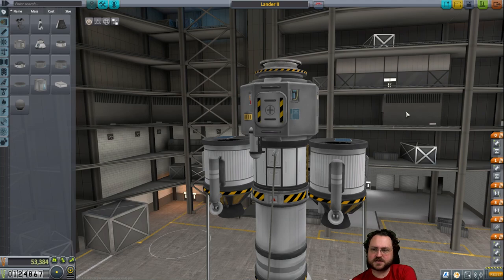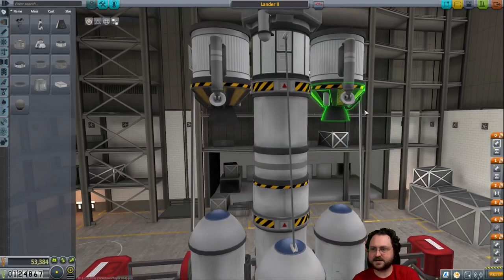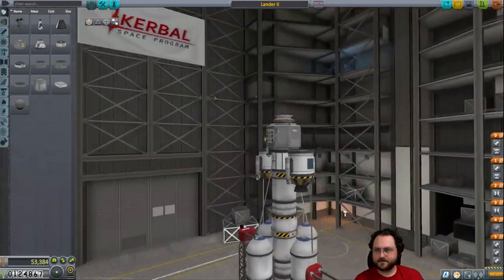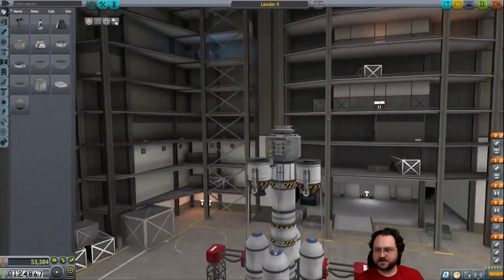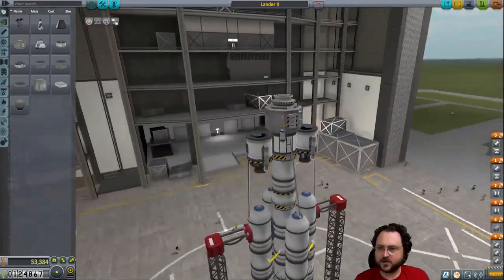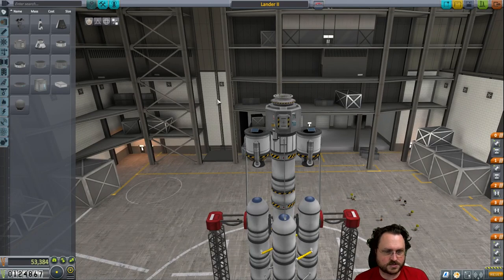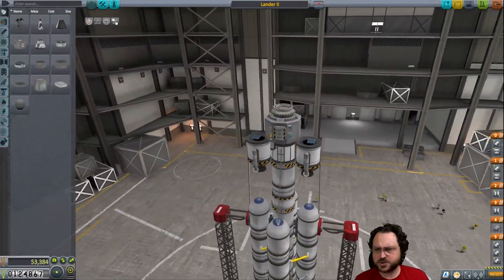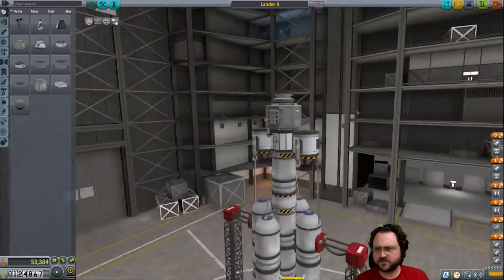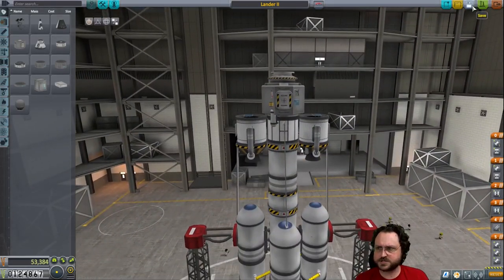We need to send someone because we need to be able to take surface samples. There'll just be a pilot in here all the time — his job is to fly the ship up and down. He'll have the probe as assistance just in case something goes weird, and he can go out and take surface samples. Done and done. You can use the new science unit to grab the science from the experiments — yeah, that's true, but I'm not sure that there's a win for that in this particular design; it would just add some weight.